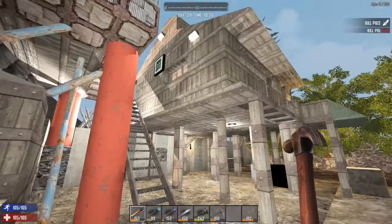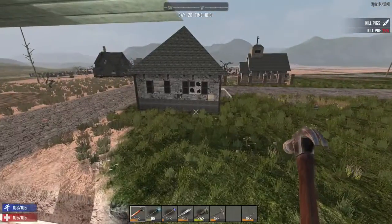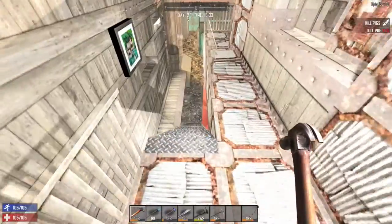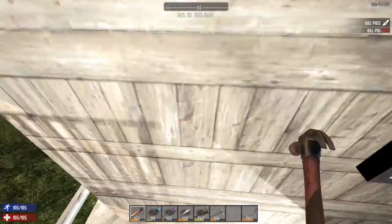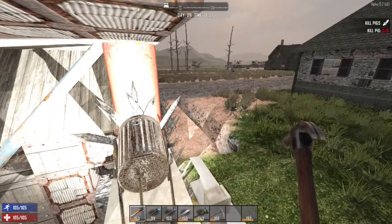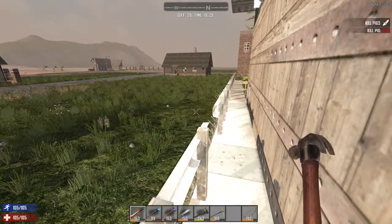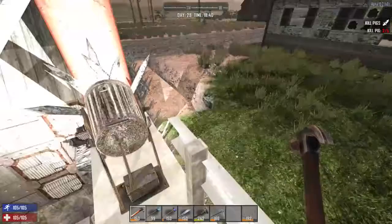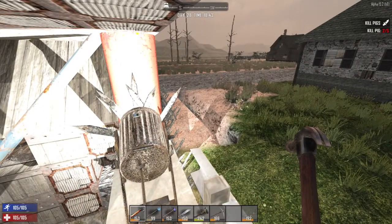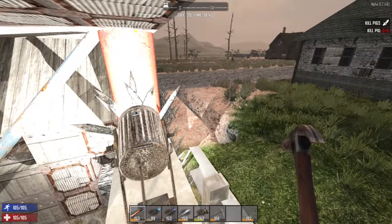I did go back to the original starting location — that half-house if you watched the earlier episodes — and there were a few things in the chest worth picking up. You can see that trench there; that's going to go around most of the complex. If you look right at the bottom of the trench you can see some more stakes, so any undead that end up in there are going to die.